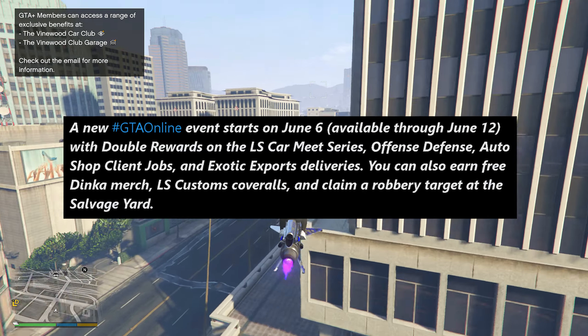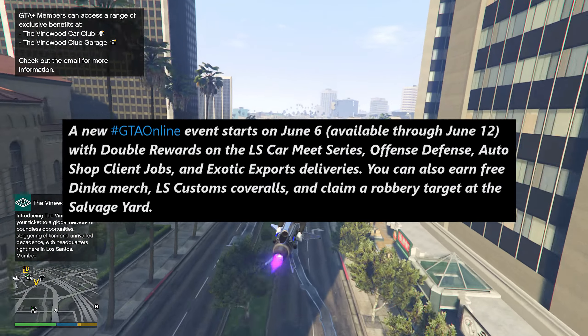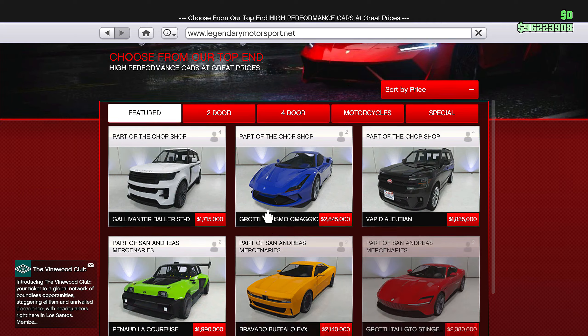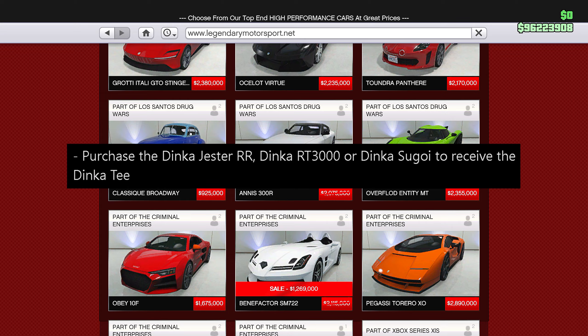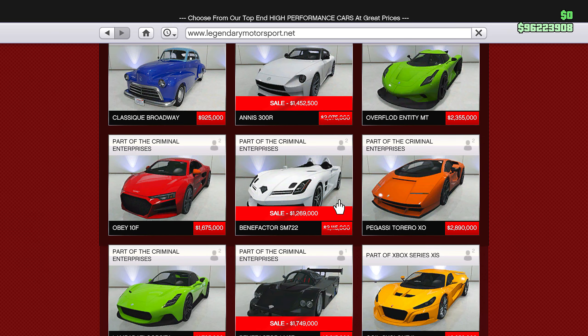It does seem like a pretty good event week for bonus money. You will also be able to earn free Dinka merch, LS custom overalls, and claim a robbery target at the salvage yard. For the clubhouse unlock, if you purchase the Dinka Jester RR, the Dinka RT 3000, or the Dinka Sagoi, you will receive the Dinka T-shirt.